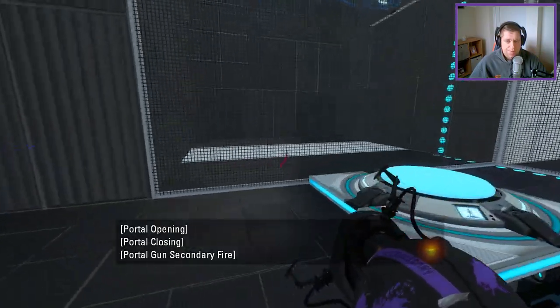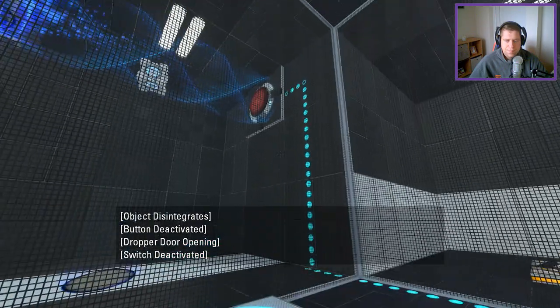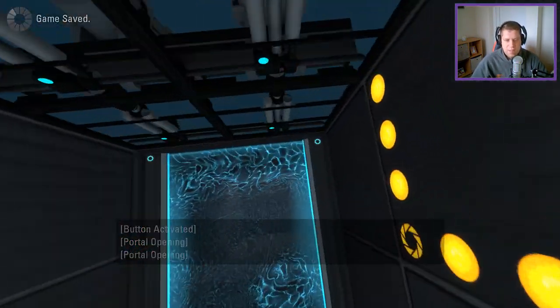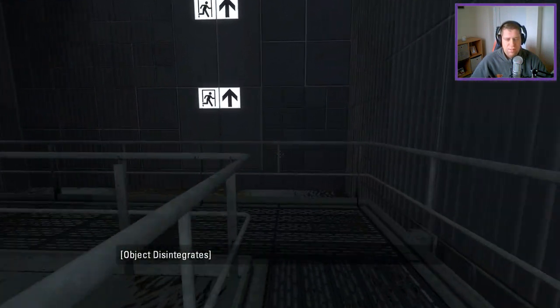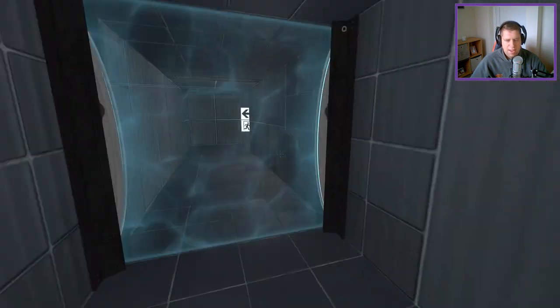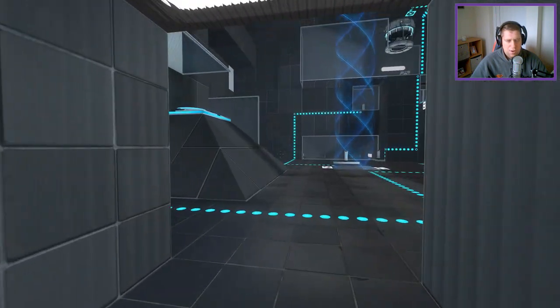Okay, well, in that case, let's do this instead. That works a lot better. Save, and down we go. Maybe there's a trigger there to do something with the cube. I'm not sure. So there is our exit above us. I guess it's going to open up a panel.